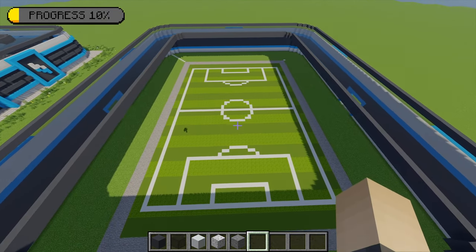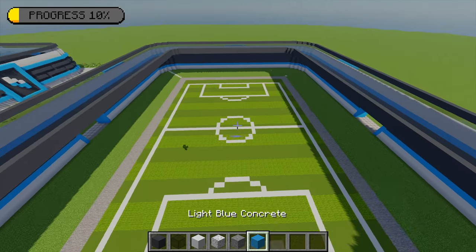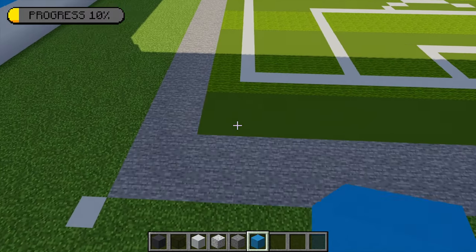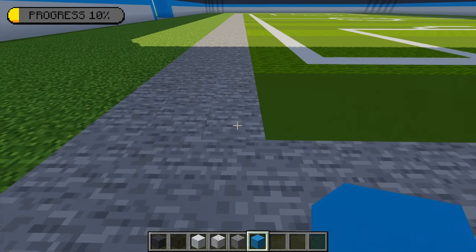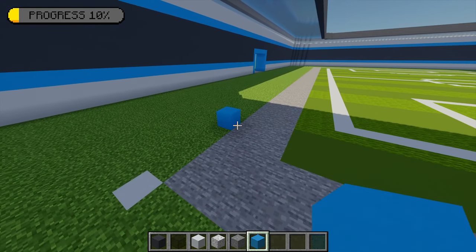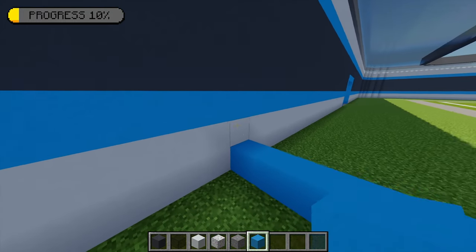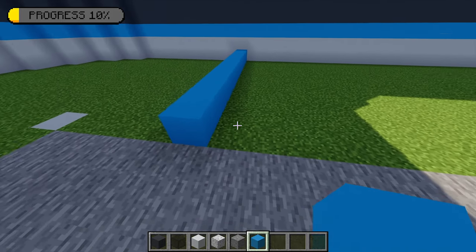Next up I'm going to mark out where all of the seating is going to go. For that I'm grabbing some light blue concrete. Going to the front left section of the football pitch, from this point I'm going to go up one block and then across by three, and on that block place one light blue concrete. I'm going to extend this going left until I meet the wall, then going around I'm going to count across 28 blocks.